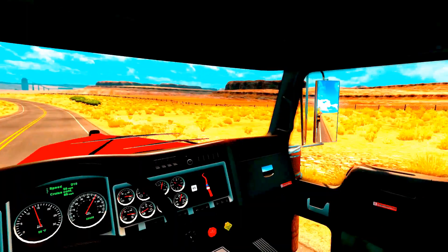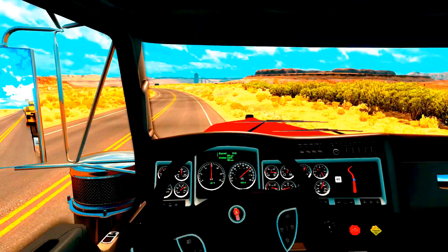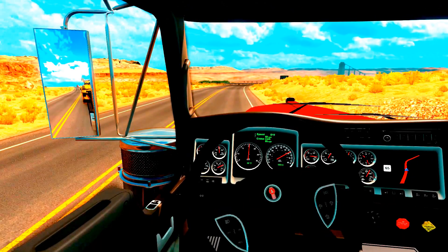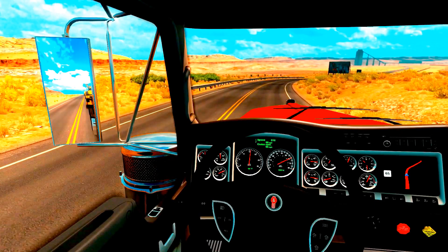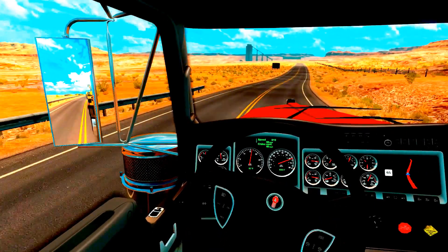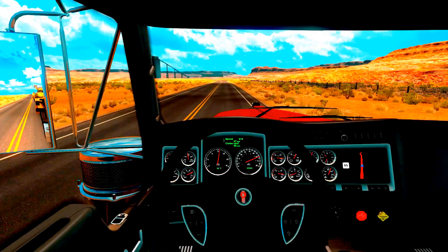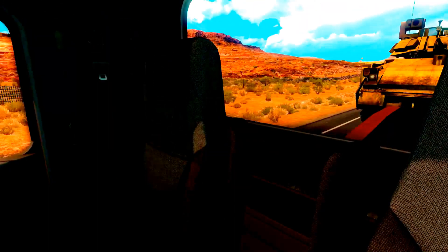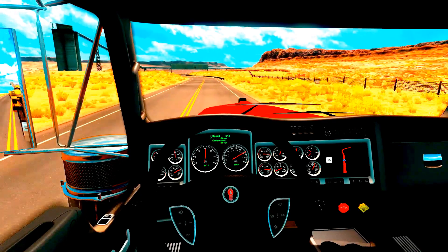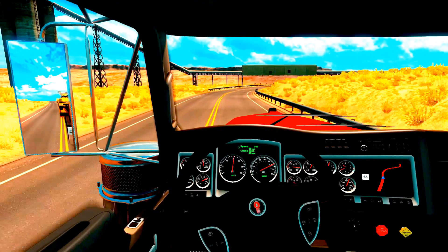Out in the desert southwest it does look a lot like this. I kind of like that there aren't that many blowing tumbleweeds that I've run across yet. I did just start this profile and I'm using it to test things out. My problem with this game is without a wheel I have a really hard time staying within the lines — I'm like a kindergartner with a coloring book.